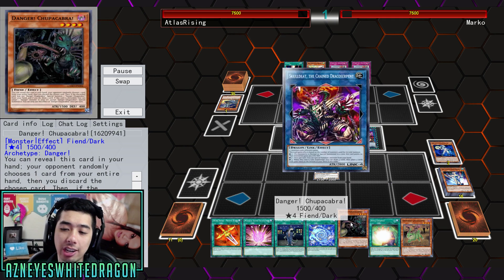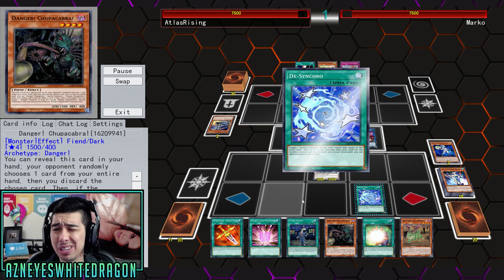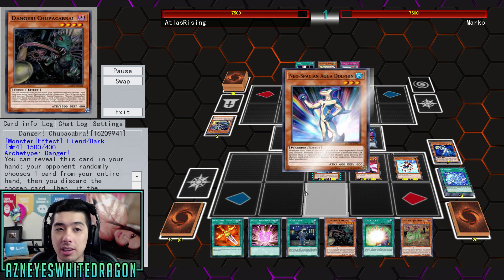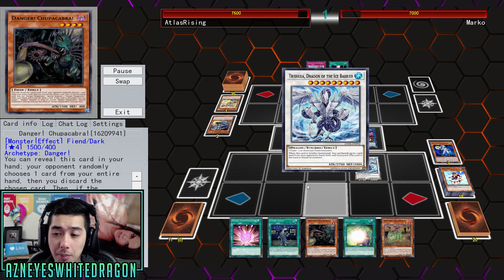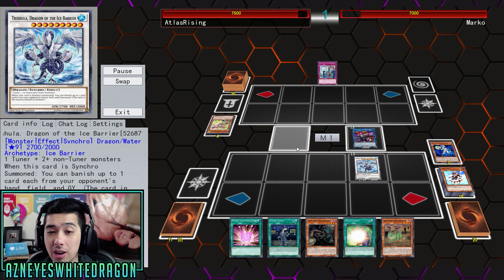I think the Dangers are actually kind of a problem in Yu-Gi-Oh as far as the balance of the game. There's so many draw variants with Dangers that I've seen. An important thing here is going for Trishula multiple times — we've already gotten rid of multiple cards.